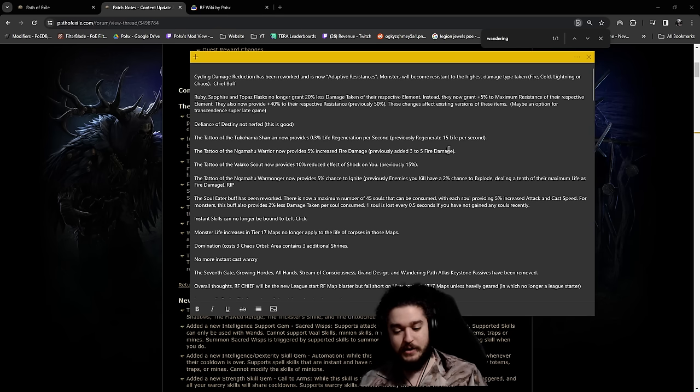Scaling past T16 viability is going to be a bit difficult. When I talk about T16 viability and void stones, I do think you can also pretty easily acquire your last two void stones from Maven and Uber Elder. When I refer to 'ubers' in this video, I'm not referring to Uber Elder - I'm referring to real ubers, like Uber Maven, etc. Uber Elder is a void stone boss, so that's just part of the core progression.